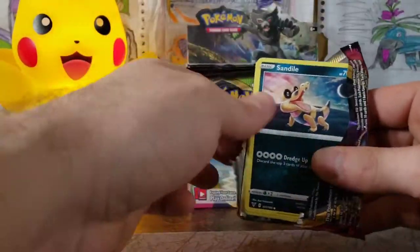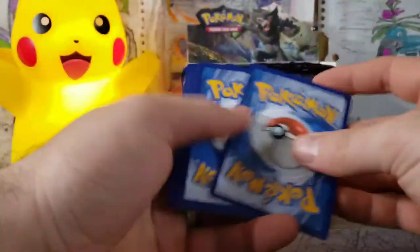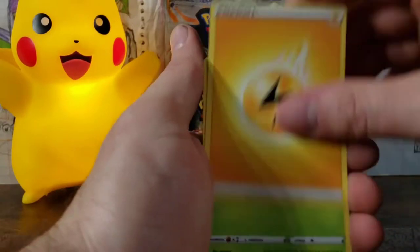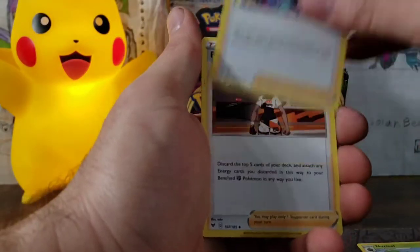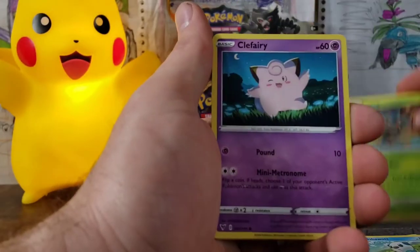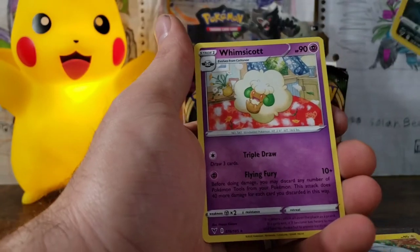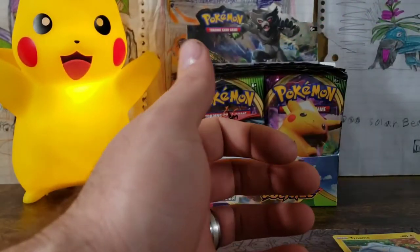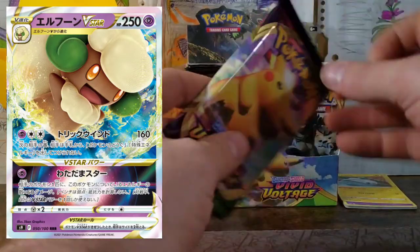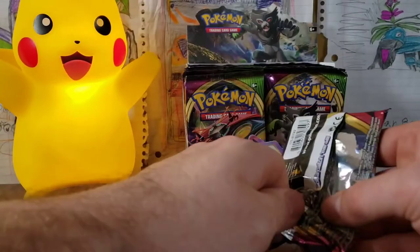First pack. The code cards are correct. We've got our Lightning Energy, Nuzleaf, Opal, Bea, Sandile, Oshawott, Pineco, Clefairy, Tynamo, Puchina, and a Whimsicott — which is actually a V-Star in the new set. I'm pretty sure we've got a Whimsicott V-Star coming out. This is a really loose pack.